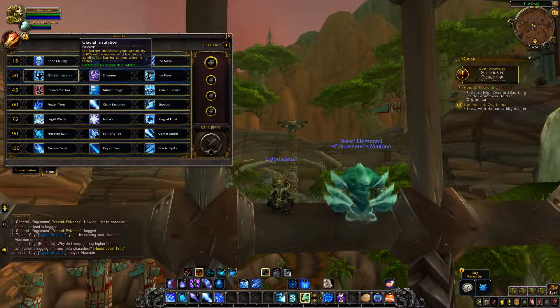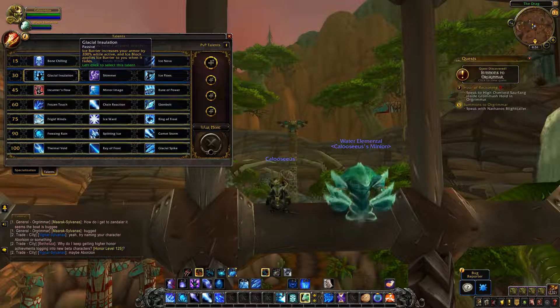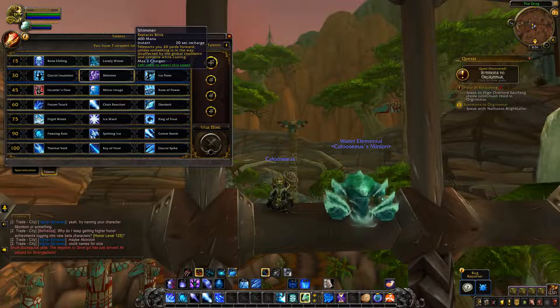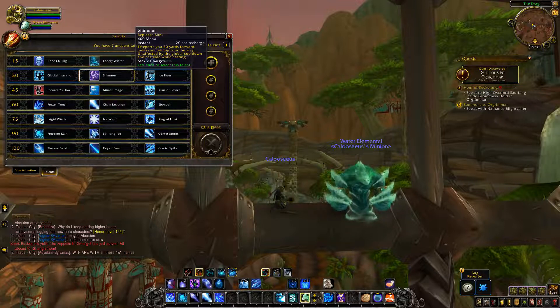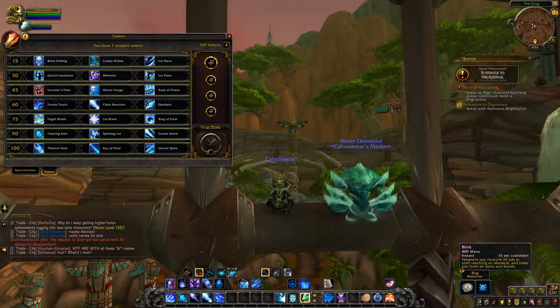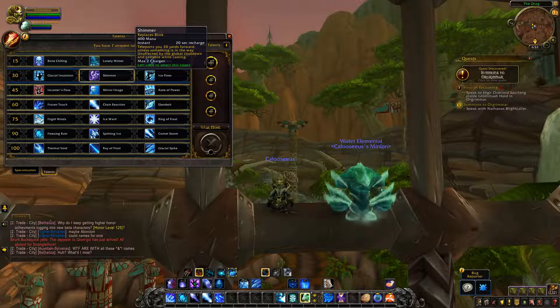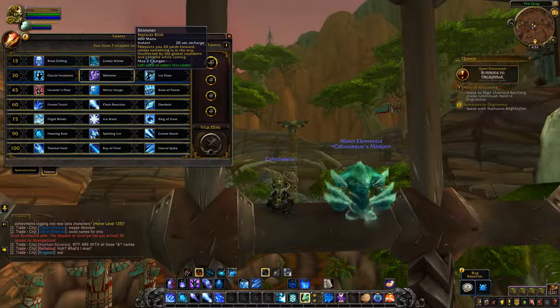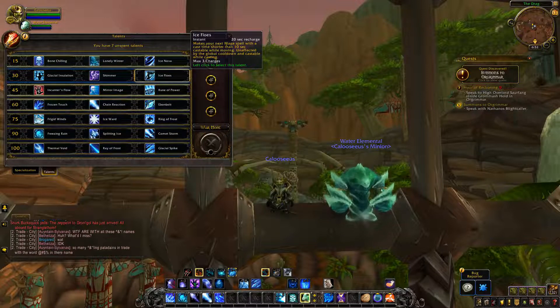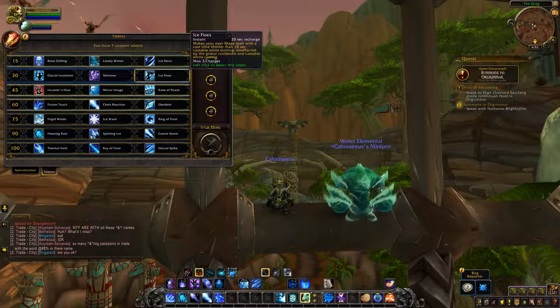Tier 2 has a couple of changes. Glacial Insulation now increases armor from Ice Barrier by 200% while active (up from 100% on live), and Ice Block applies Ice Barrier when it fades. Shimmer still replaces Blink and functions as Blink with two charges, but its recharge is now 20 seconds — up from 15 on live, which is a significant nerf, though offset by the second charge. Ice Flows is unchanged — three charges, 20 second recharge, makes your next mage spell with a cast time castable while moving.